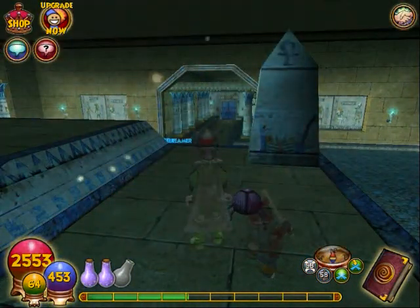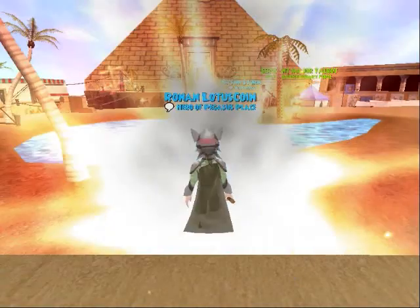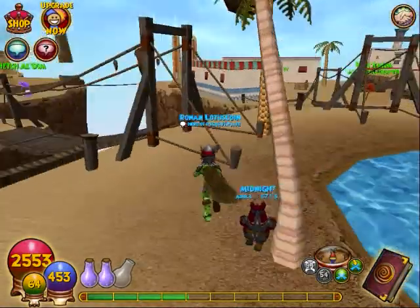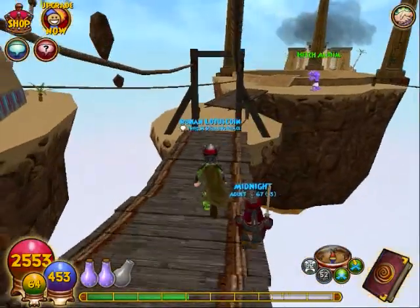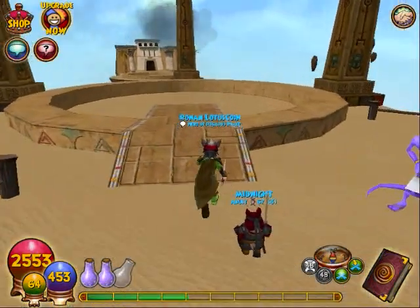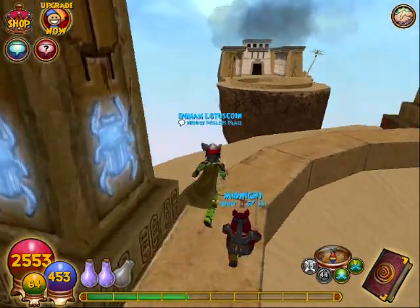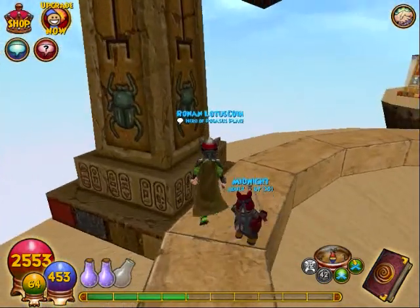The last two beetles are in the Temple of Stars. In order to get to this place you must complete the first two areas of Krokotopia to find the beetles and activate these pillars.